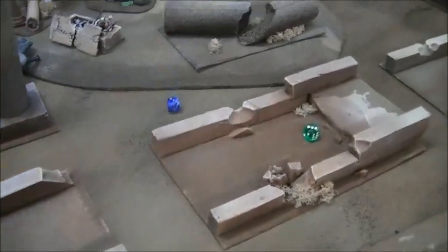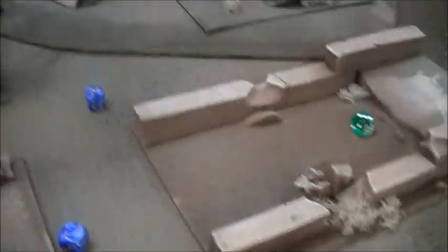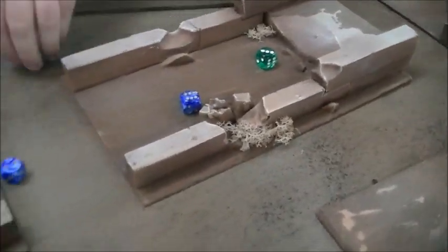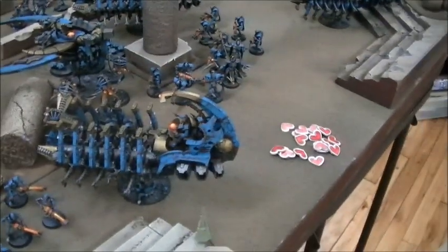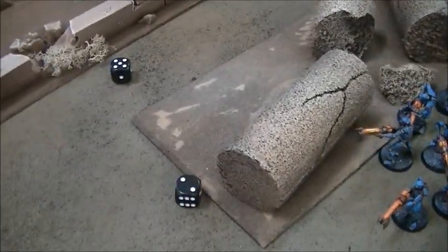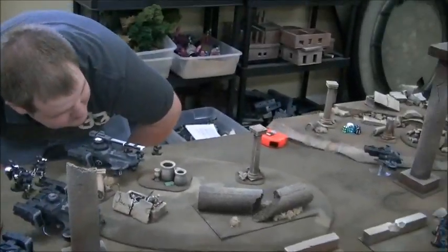The unit's going to shoot at the Annihilation Barge — this guy can't see it so he'll use his target lock and target that Ghost Ark instead. Twin-linked — missed. Twin-linked on the Annihilation Barge — hit. You need a three to glance, six to pen — it pens. Shields gone and it's wrecked. Since it's open-topped they're wrecked. They get out and are not pinned, so we'll get them out at the end.